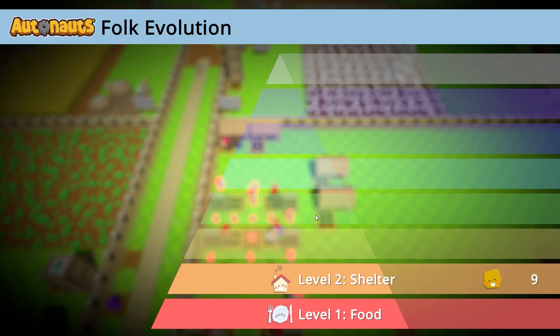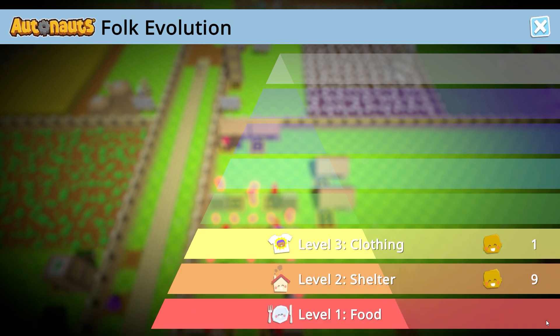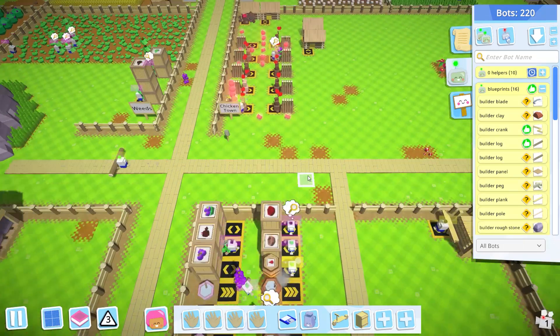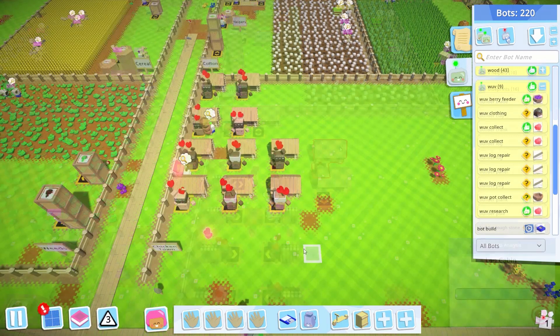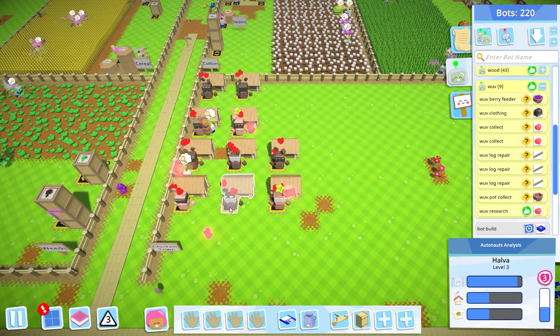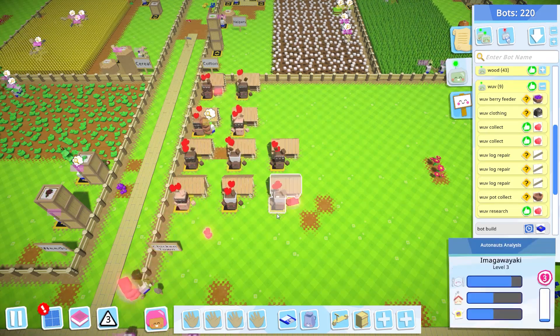Level 3 looks like they're going to require clothing now, which we knew. Now it gives us 100 love instead of 10 love — that's good because the research is taking like 15,000–20,000 love per research right now. When we were only making 10 love at a time it took forever. So we'll have to change our feeders out to grab the new food. We have all our houses upgraded — all our citizens are level 3 now.